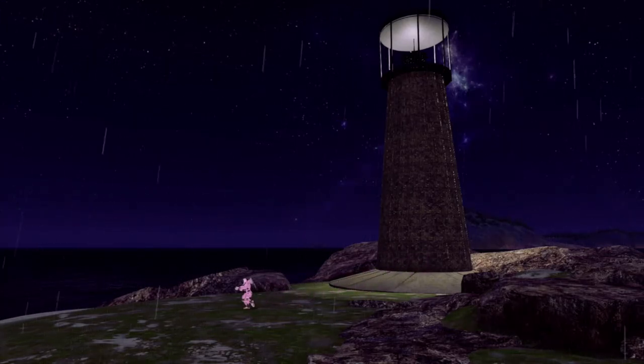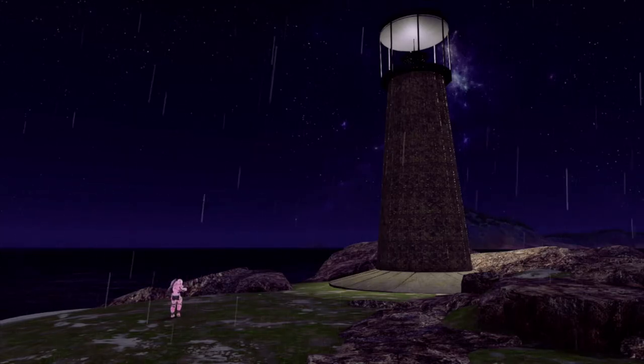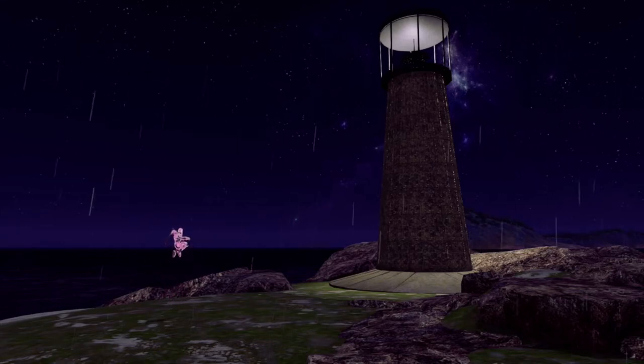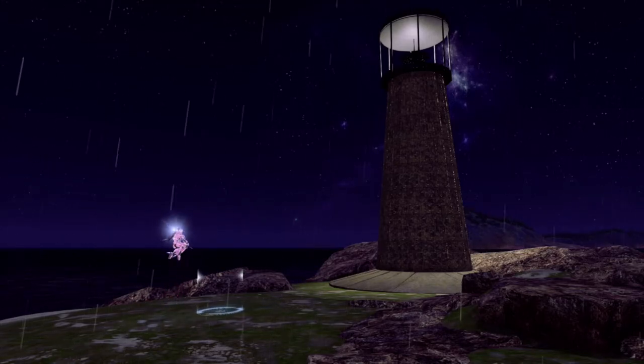Then you're gonna turn back around, look at the lighthouse, and jump up and down a couple of times while saying 'Oh, show yourself, great one.' On the third time you're gonna melee, and on the fourth you're gonna ground pound.